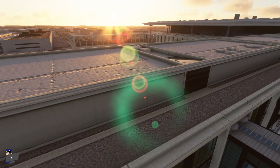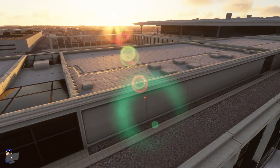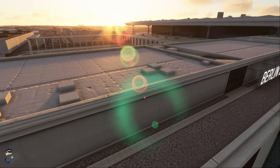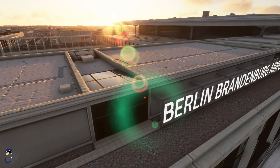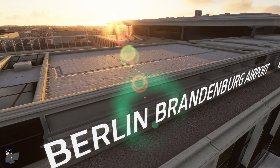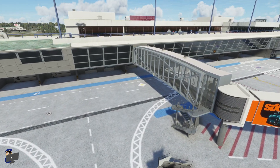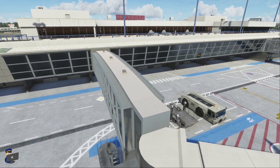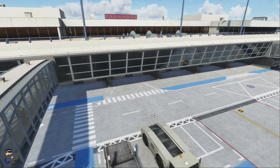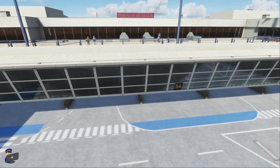We've got a good amount of detail on the terminal roof and the textures, while not the sharpest I've ever seen, are pretty detailed. I really like the 3D airport sign over here, which is nicely lit and nicely modelled. This is Terminal 5 and in my opinion it looks better than the central Terminals 1 and 2. There's just a higher level of detail, we've got some people up here on the roof, and while we don't have transparent glass on the main part of the terminal building, the opaque window textures look pretty convincing.